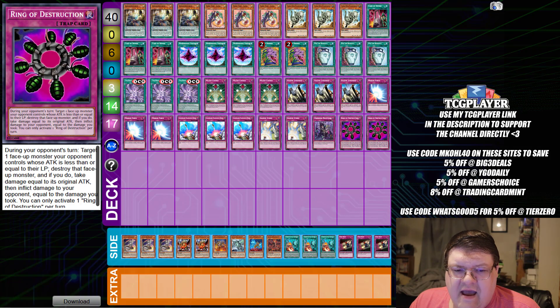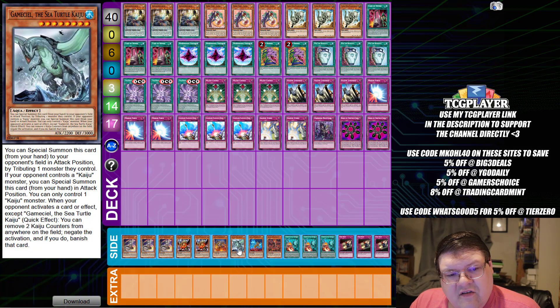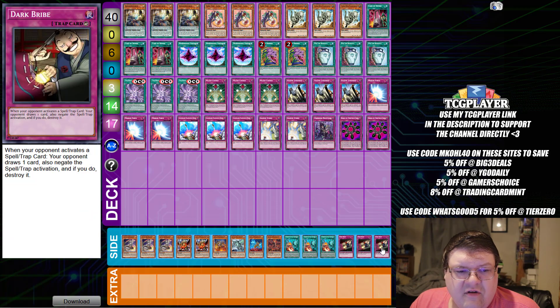No extra deck here. For the side deck though, we do have triple Inspector Boarder, two copies of Alpha the Master of Beasts, one Jizukuru with one Gamma, one Gandora-X with one Dogoran, triple copies of Interrupted Kaiju Slumber, and triple copies of Dark Bribe, wrapping up your stun list.